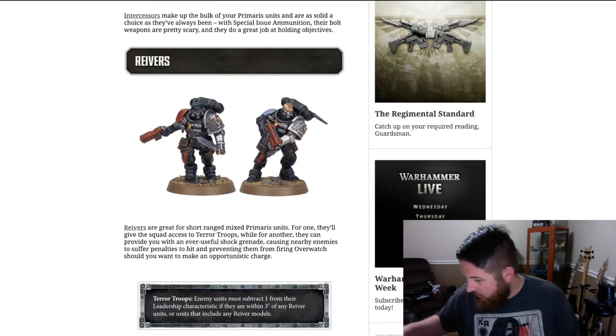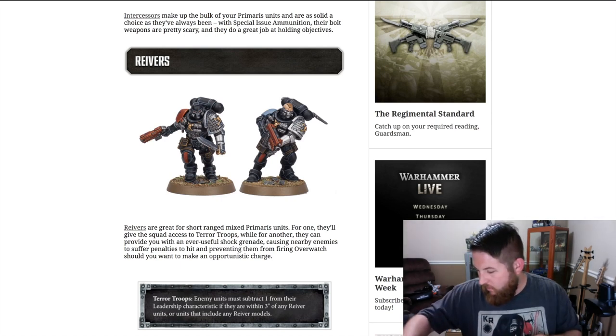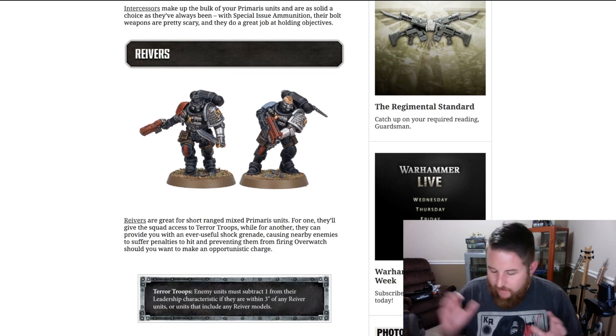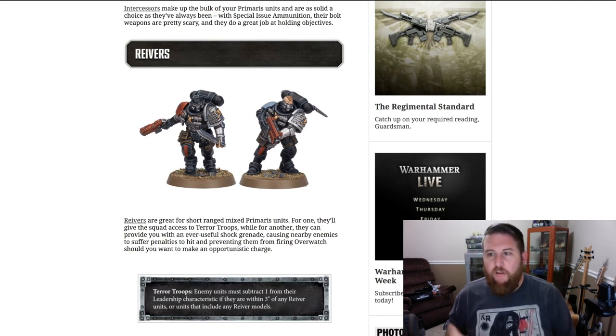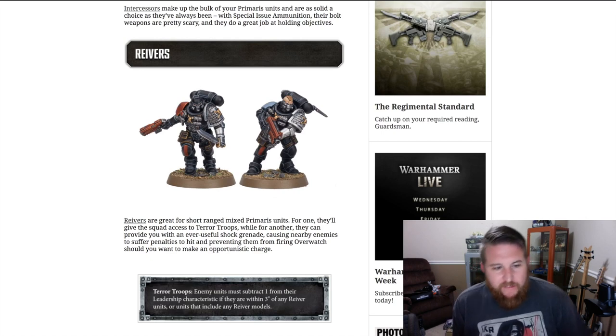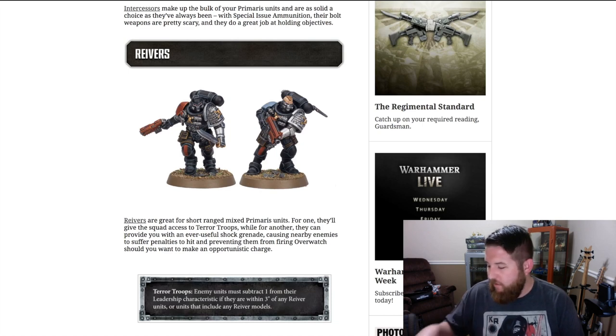Then you have your reavers, who are going to be like your Primaris version of scouts with usually the bolt pistol, close combat weapon, and the terror squad rule. The way these kill teams work is that your Primaris marines have their normal Death Watch rules and special bolt munitions for their bolt rifles, but adding one or more reaver models into the squad adds the terror troops rule: every unit must subtract one from their leadership characteristic if they are within three inches of any unit that includes any reaver models. Simply including one reaver model gives your entire mixed kill team squad the terror ability, which is strong when you figure out how casualties are determined.